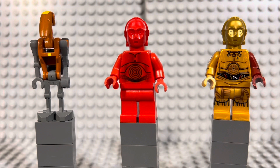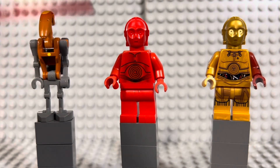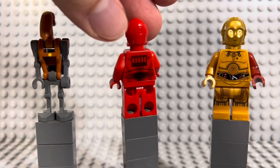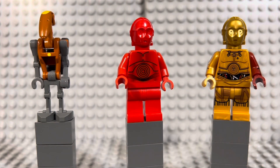In the middle we have R-3PO, who came out in 2011 in the Hoth Echo Base set. This is before Lego started going super detailed on protocol droid printing, so you can see compared to C-3PO next to him it's much more basic — just torso printing, no printing on the head, and simple printing on the back. It uses standard red coloring. A later dark red version looks better, but this is a cool precursor. He's about eight to ten dollars on Bricklink.